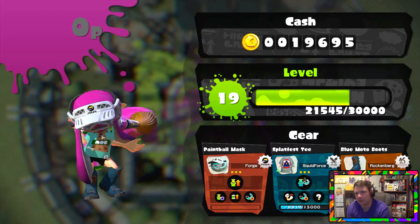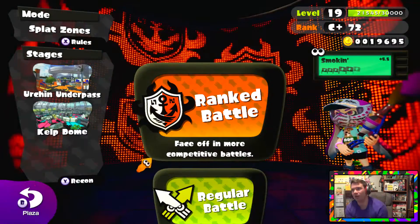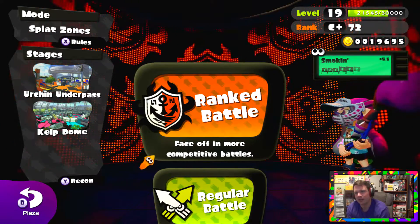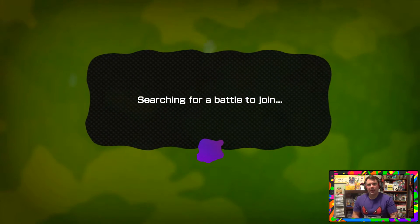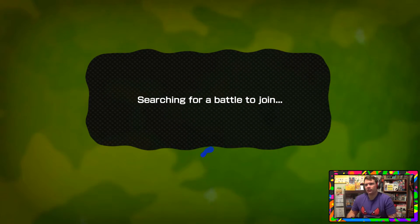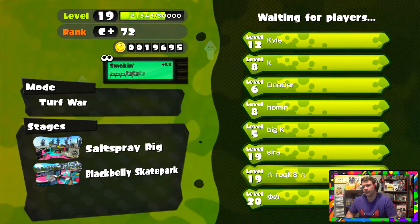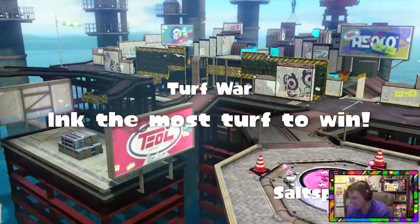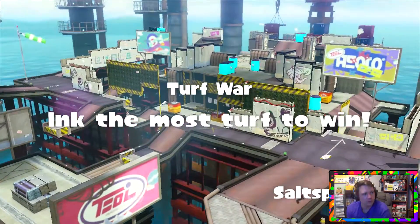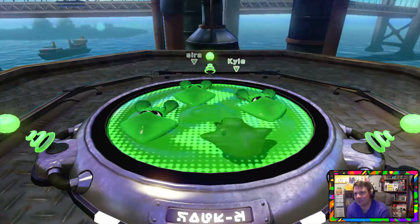Yeah, we're going to lose some points there. And like I was saying, we went down to C+ because I've literally gotten the worst teammates you could possibly ever imagine. They were going zero and ten, zero and fifteen — it was horrible. I was using the inkbrush in some matches and then went with my roller. I won like two matches with the roller and then we just lost even more. Rank battles — I have to check my blood pressure. We're gonna do one more match in turf wars with the inkbrush and then I think we're going to retire the inkbrush.